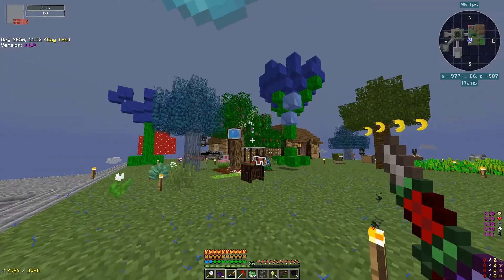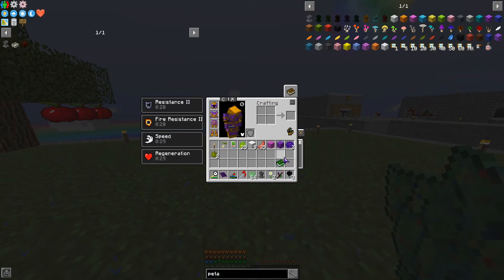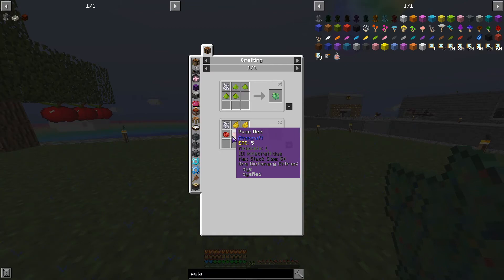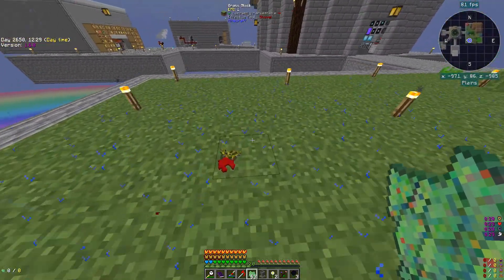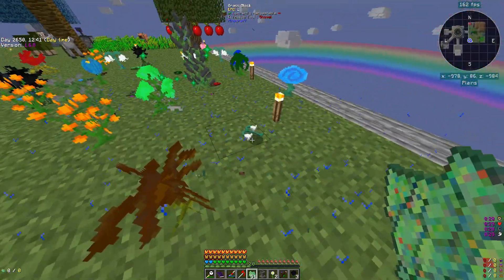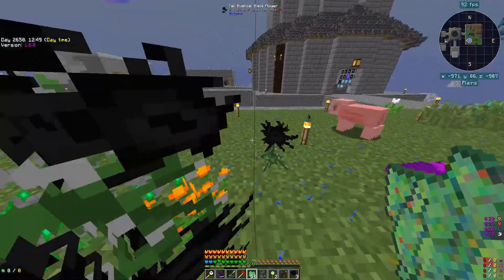To get started with Botania you need to get botania flowers. The best way on a sky island is floral fertilizer - just one bone meal. If you don't have floral powders you need two red roses and two dandelions. Once you place it you get these flowers - these are the botania flowers we need - so I'm just going to spam a bunch here. To start off you want the white ones.